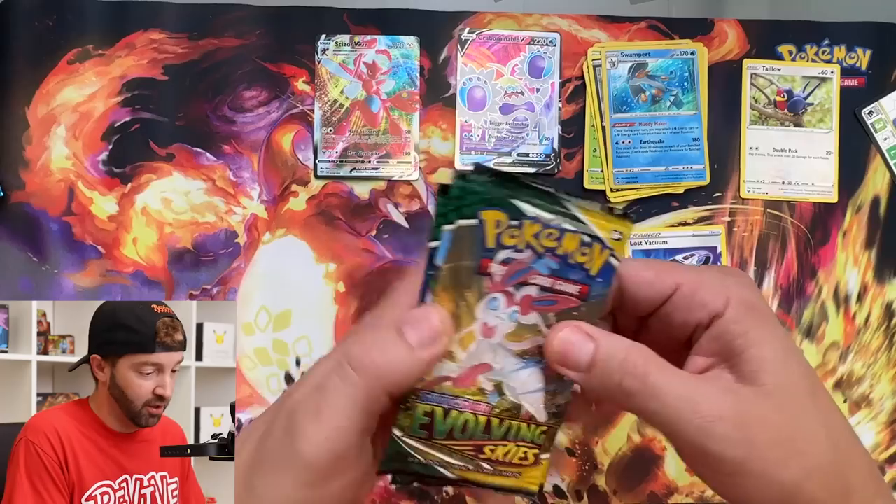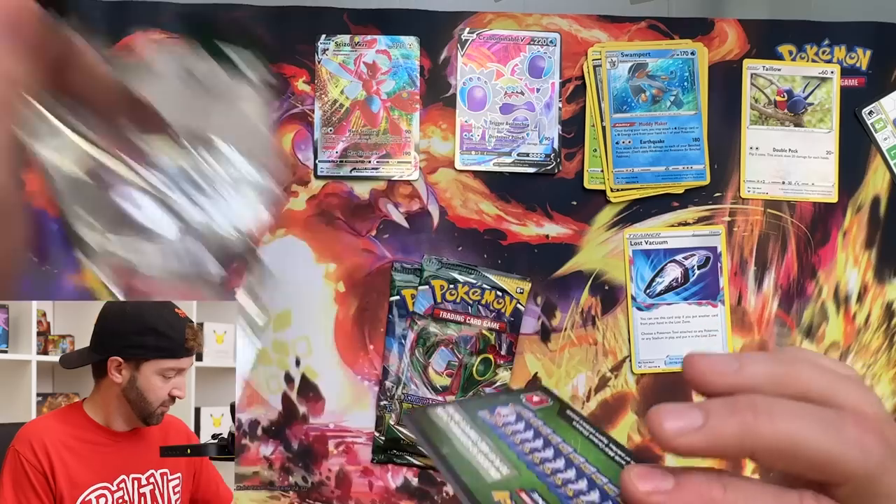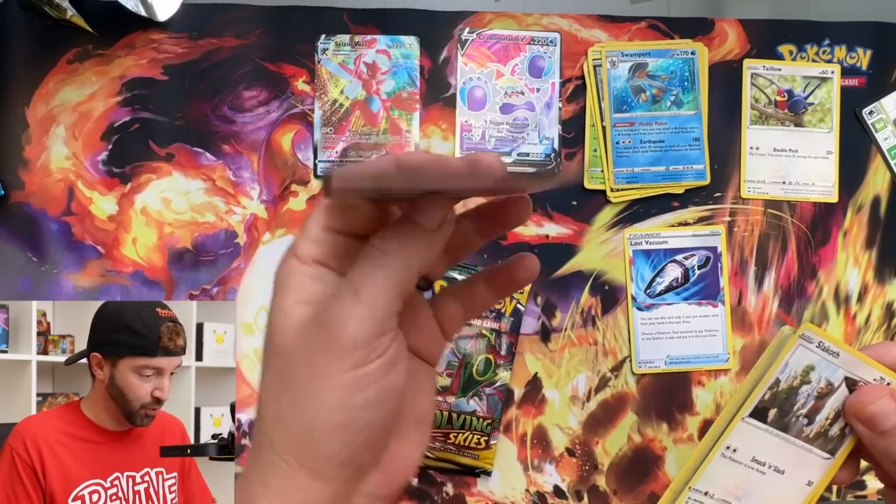We're into the big boys — Evolving Skies. Come on, Umbreon — show your face. Instead I'll spoil the code card.